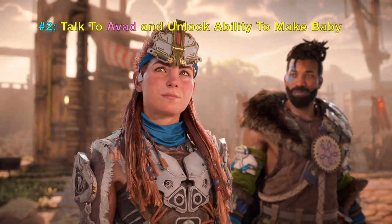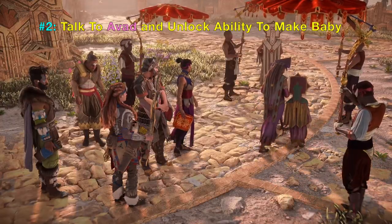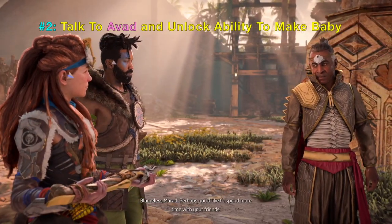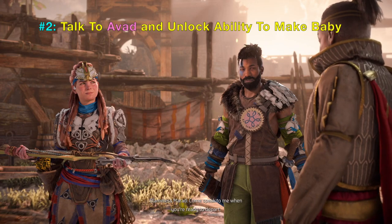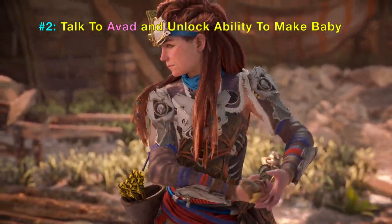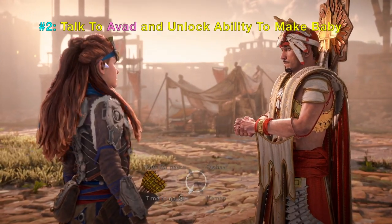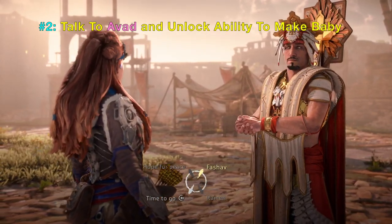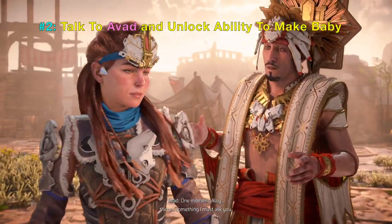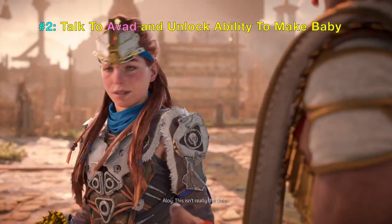Aloy needs to go to the Forbidden West, which is the west coast of the United States like San Francisco in California. After receiving the gifts she will try to go west, but you actually can go back to Avad before heading off on the mission, find him, and talk to him. When you do, he is standing around and will answer your questions, but when you try to leave he provides Aloy with an option to settle down with him.